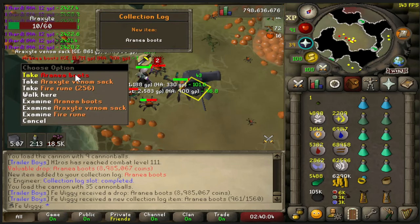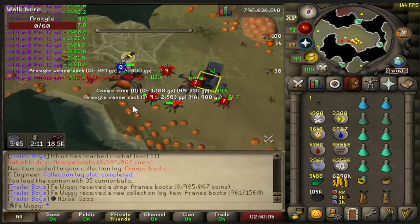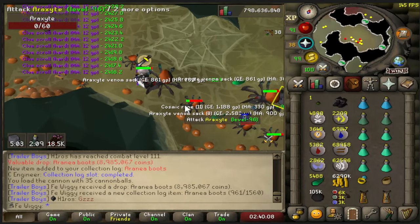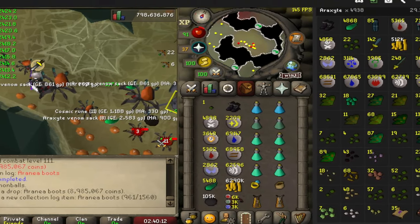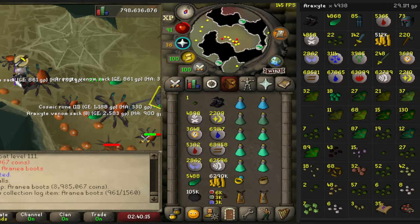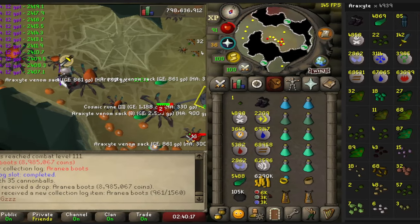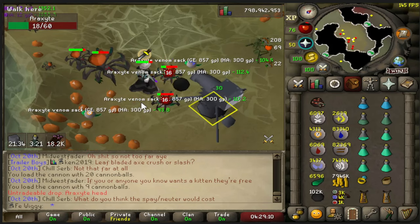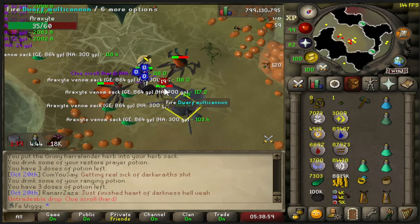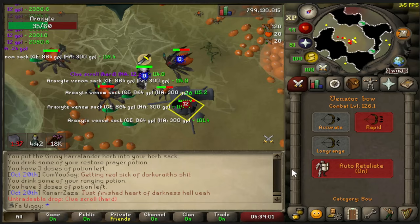There it is — there's the boots! That took almost 5,000 kills. Nice. And there is head number 2. And there we have 50 hard clues in total.